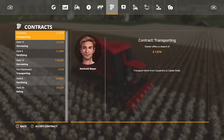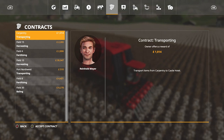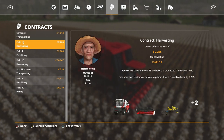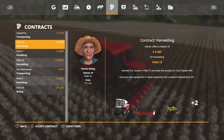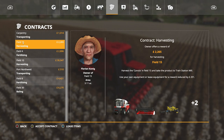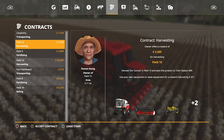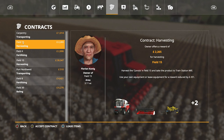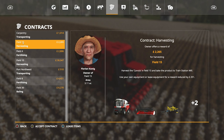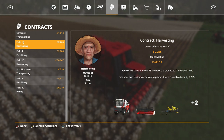The way a contract is taken is through the contract page. You can see there's a carpentry job — transport items from the carpentry to the castle hotel — or you can do some field work. You can use your own equipment or lease equipment for a reduced reward. If you use leased equipment you wouldn't have to worry about maintenance though, so there are good and bad points about each option.